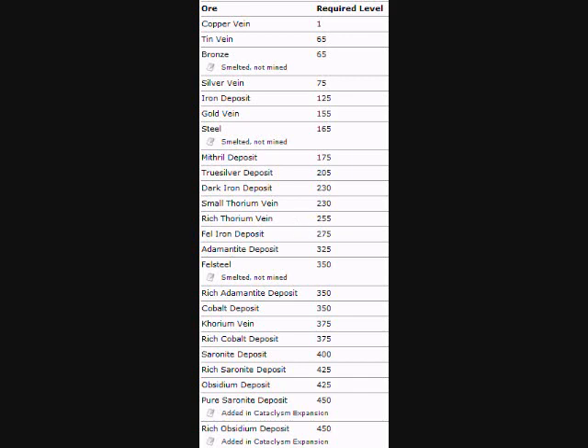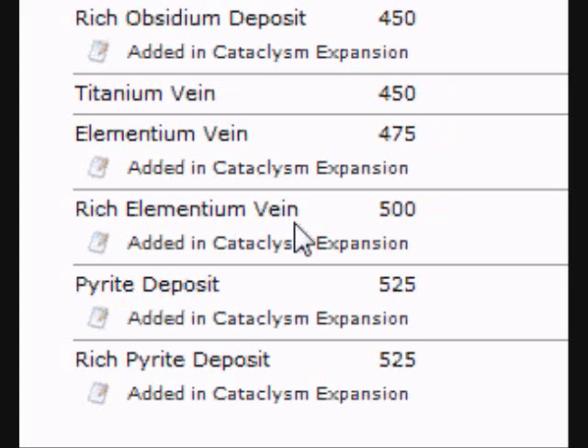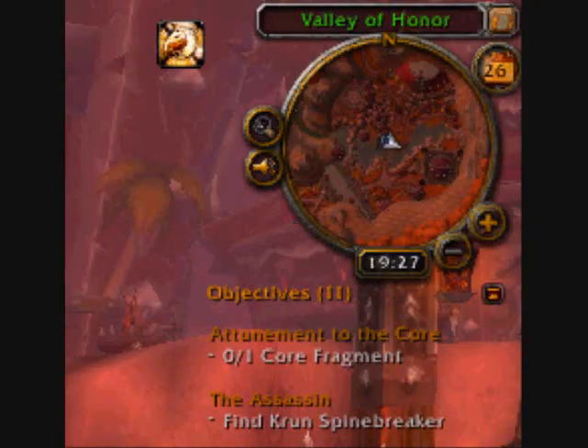This will be part one of many to come, starting off with a chart showing what level you need to be to mine things. It goes up to 450, which is the rich obsidian deposit. And thanks to the new Cataclysm update, it goes from 450 to 525 now, so you can mine more, make more money, and get rich.